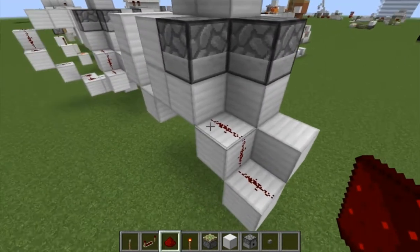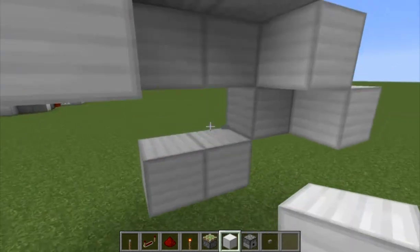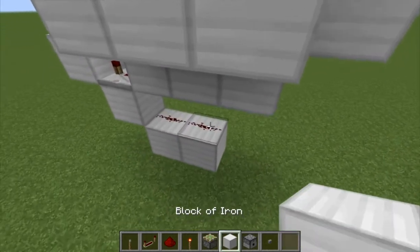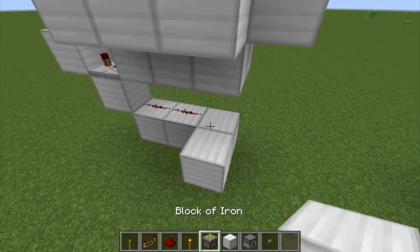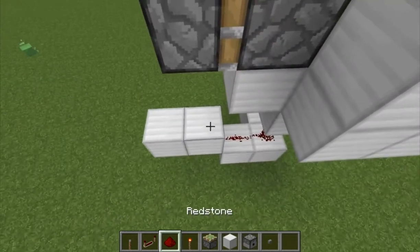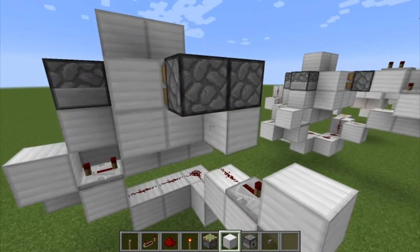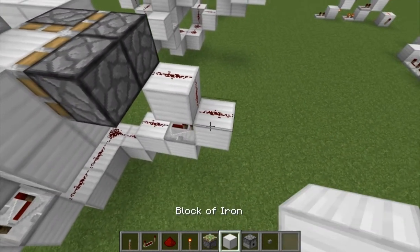Now what I want to do is go two blocks under here like that, plus two blocks, plus two blocks. I'm getting kind of lost in this because I haven't really had much time to get this right. You want to put dust here, and then a repeater there. Block up like that, block there — yeah, I think that's how it works.